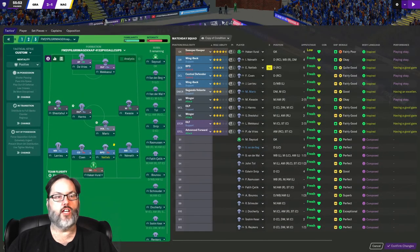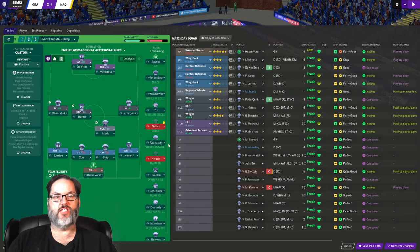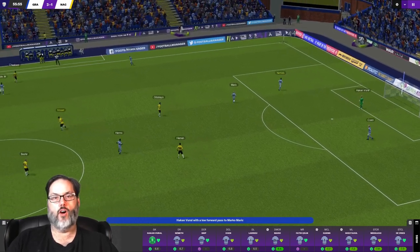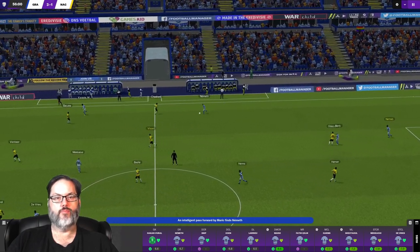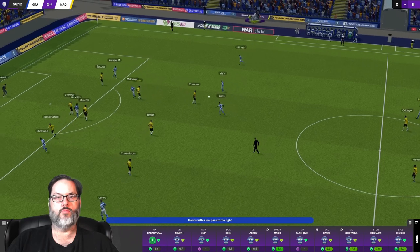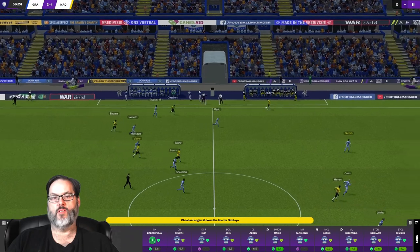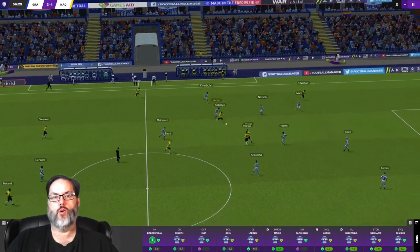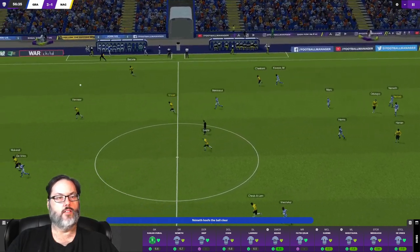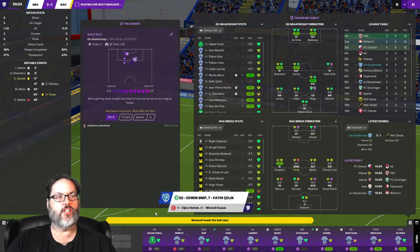Kwesi's a little tired - let's bring in Fadey Chelic for him. Let's bring Snip in to get the yellow card off at center back so we're not risking a red card at a position we need. Square into Merrick, liking the ball movement a bit more. Nemeth taken down - they call it clean, probably correct. Oh, they go route one, there's DeVries, but a defender just got a foot in front of him. There's our subs in the 59th minute.